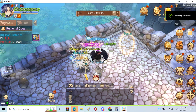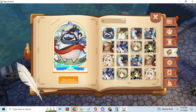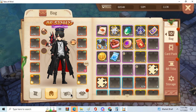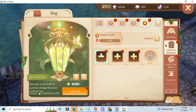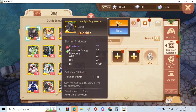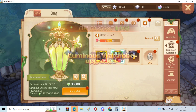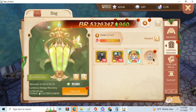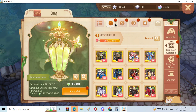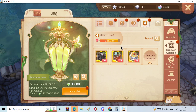The new update is out. The most important part is probably the luminous wardrobe — I'm gonna put in my spare clothes right here. Easy gain of 300 attack. Let's check if rank 4 cards came.